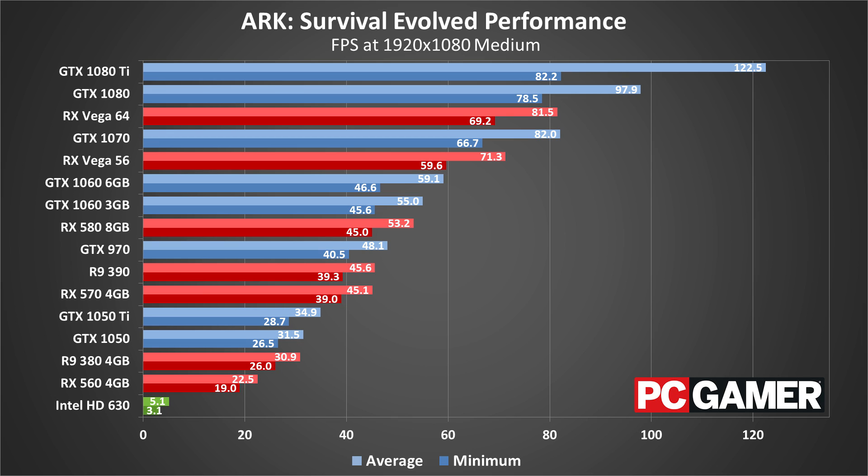Looking at the big picture, ARK proves to be too much for many slower graphics cards. Mainstream GPUs that would usually get 60 frames per second or more end up closer to 30, and older GPUs are going to really struggle.